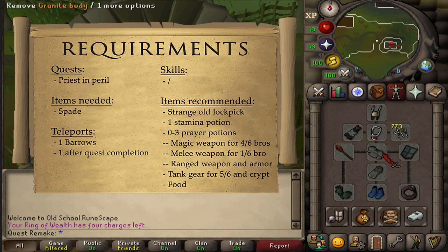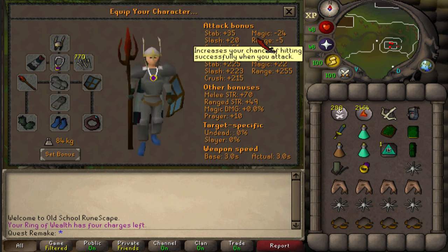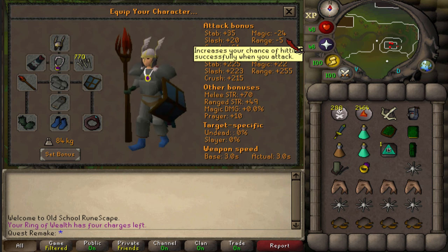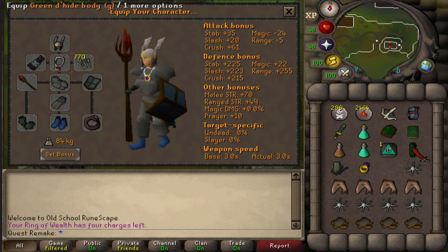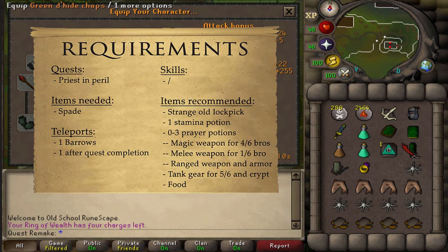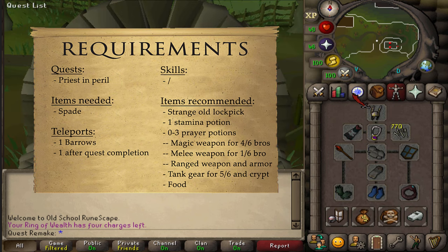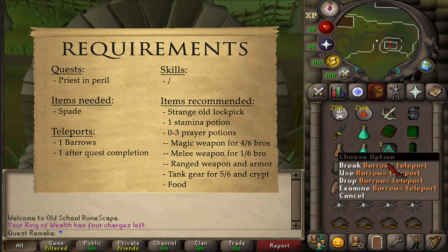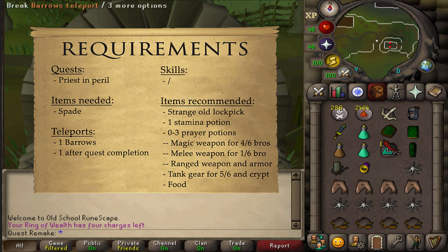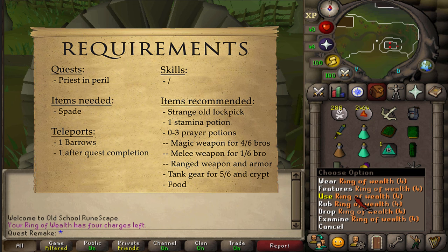For armor, bring Tank gear because 4 out of 6 melee brothers have negative Magic Attack and Defense, so having a negative Magic Attack bonus doesn't matter much. I'm using Tank gear for 5 out of 6 brothers and switching to Ranged gear for the Mage one. Bring a full inventory of food if you have low stats. For teleports, after reaching the center of the Barrows Crypt use a Barrows Teleport to get back to the surface, and one teleport method to Morytania after the quest.